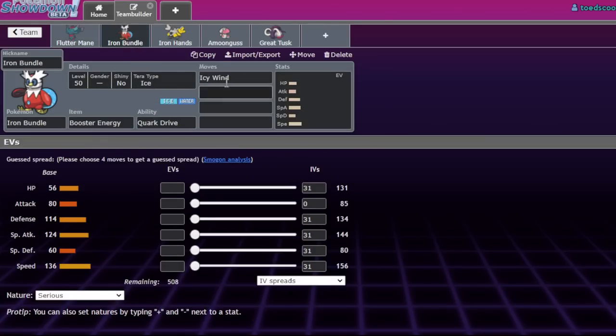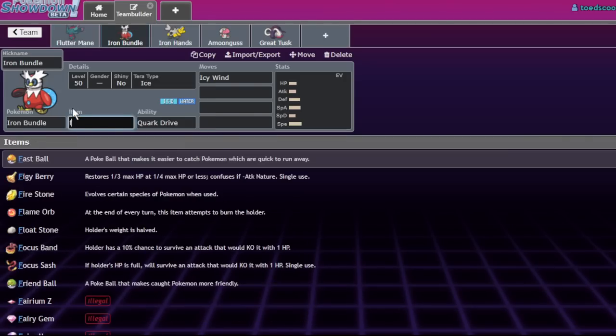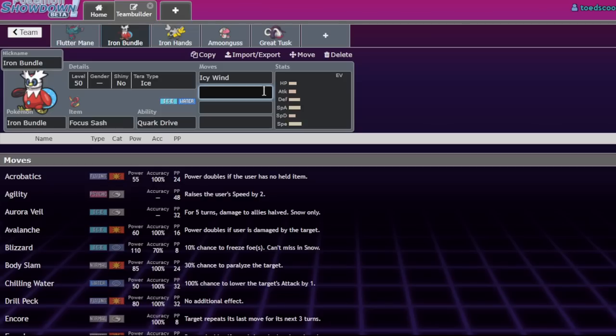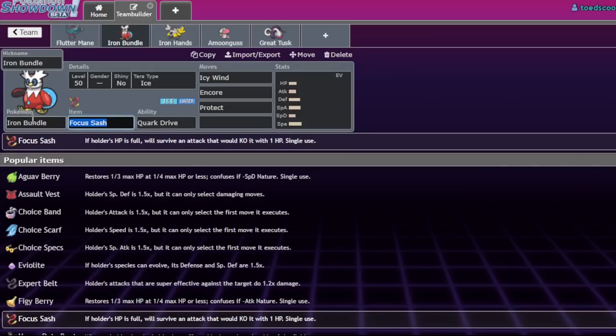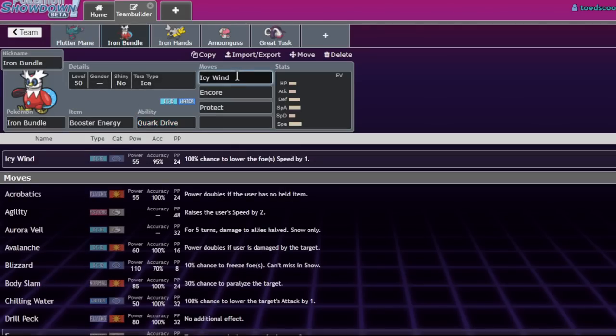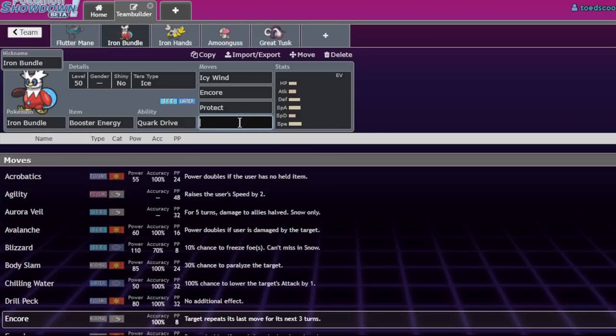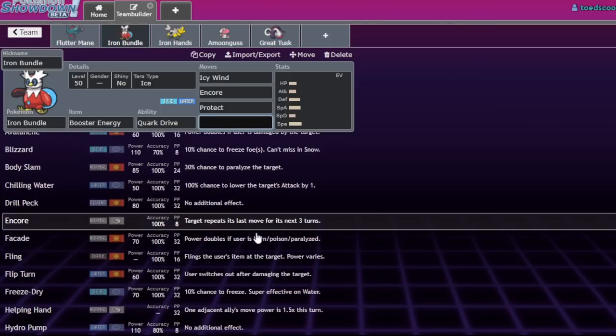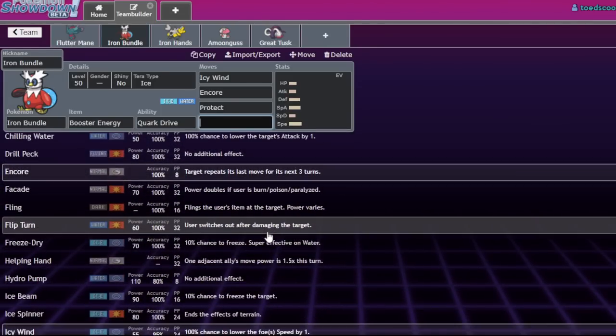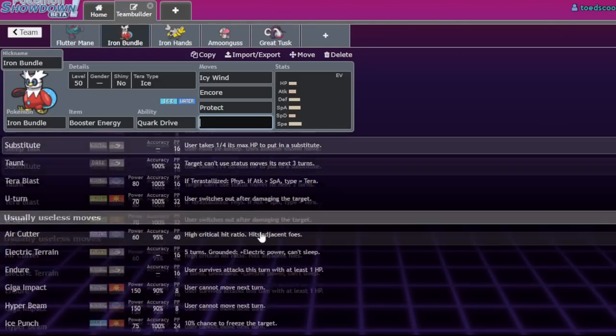Notable things about Iron Bundle: Booster Energy and Icy Wind, as well as Focus Sash sets. A tech that's been picking up recently is Encore. It's really good because Iron Bundle outspeeds basically everything at plus one with Booster Energy. But also if you just have the Icy Wind speed drop - say your opponent has a Tailwind Pokemon like Roaring Moon and they go for Tailwind, you have Booster Energy, you Icy Winded that turn, and your Iron Bundle survives - you can shut it down with Encore, locking it into Tailwind. It's so fast you can lock Pokemon into Protect, Trick Room - so many options.